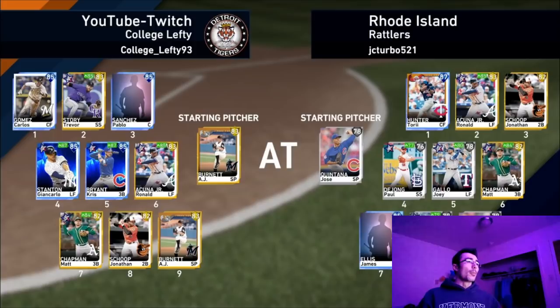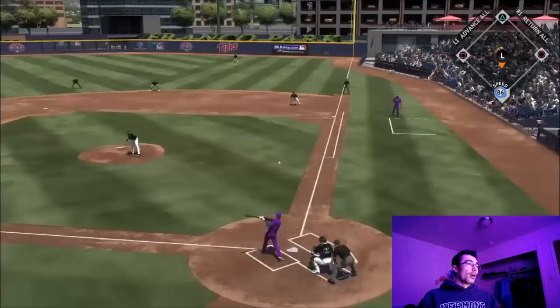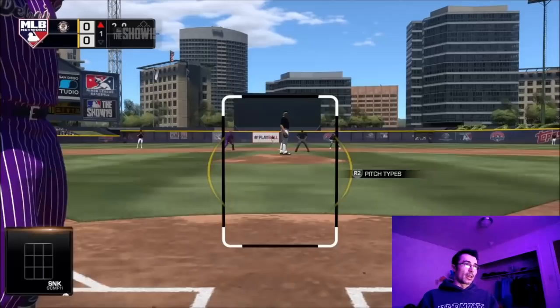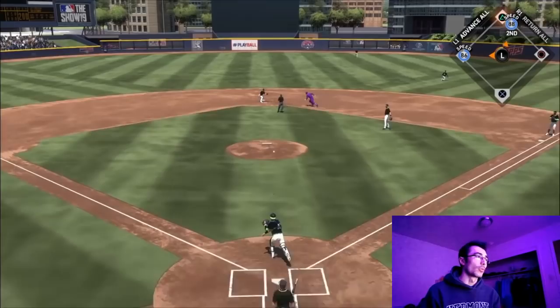We have AJ Burnett on the mound. Carlos Gomez is in the leadoff spot with Trevor Story right behind him, Pablo Sanchez with the power-focused catcher, John Carlos Stanton, Chris Bryant, Ronald Acuna, Matt Chapman, and Jonathan Scope. This opponent has a budget team with Tory Hunter, Ronald Acuna, some good gold cards but also some good budget silver cards. To start the game off, we're getting a late base hit with Carlos Gomez — his 86 speed is on base. That's why I really like that card: good defense, good speed, and good power versus lefties.